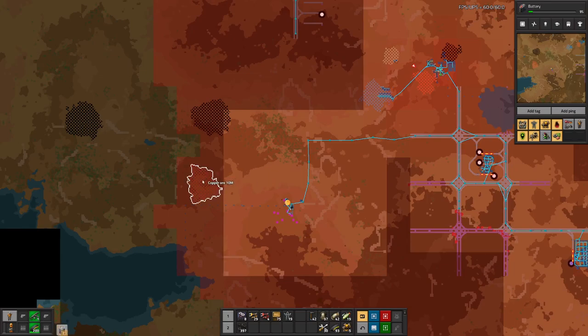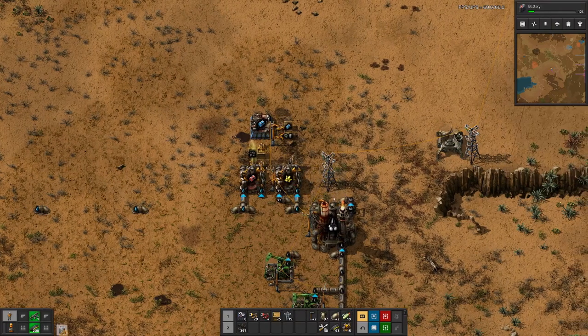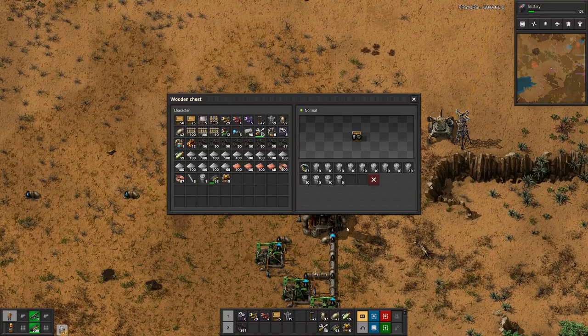The next goal is really to get copper, get another smelting setup, and then we have the two main resources and can start adding to the pipeline so we have automated science packs — first just the green and red ones. For the blue science we'll already need red circuits and plastics. We'll let the time pass here a bit.